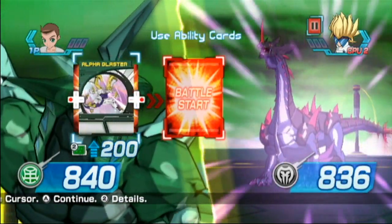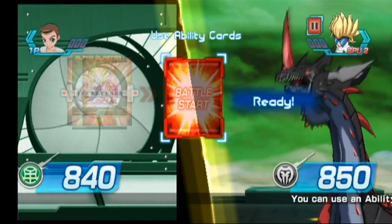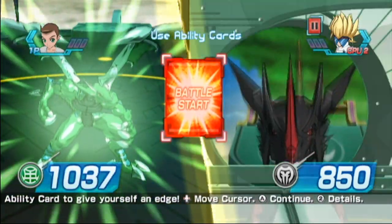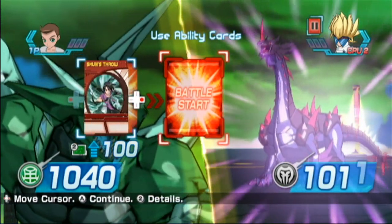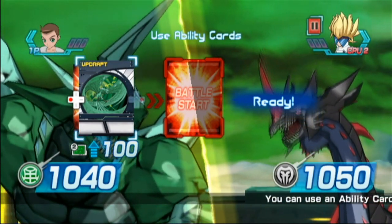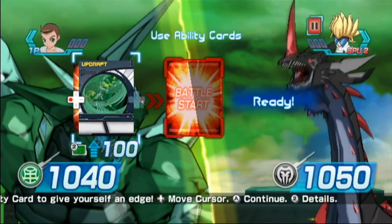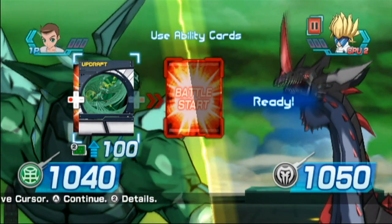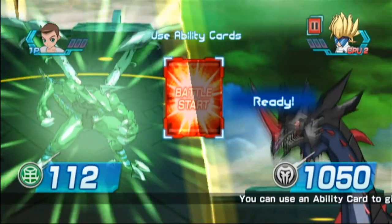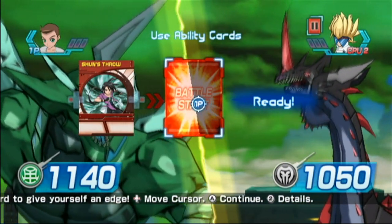Dark Circumference plus 120 — probably gonna use Alpha Blaster. I saw one of his ability cards that looked interesting, I didn't see what it was though. Both of them are 200 but I don't know what his last one is. It's a timing battle — those are the easiest ones to win. He's not using that ability card. I'm using another one because he doesn't have any ability cards left. You don't have any ability cards left, Masquerade — congratulations. We'll save Shun's Throw for later.